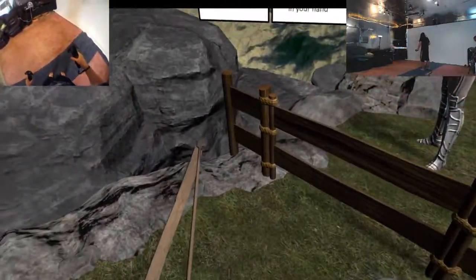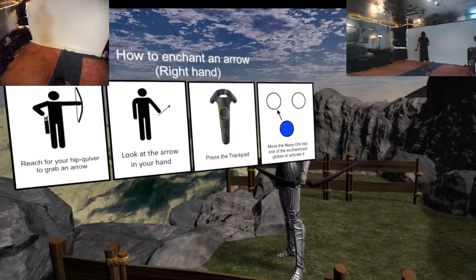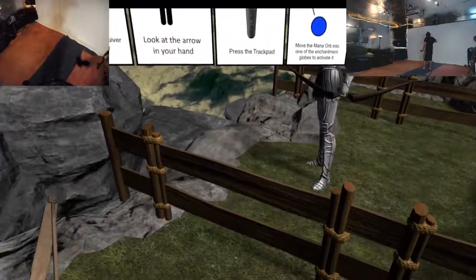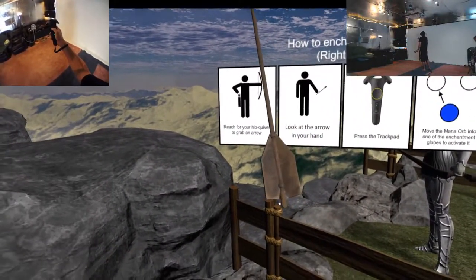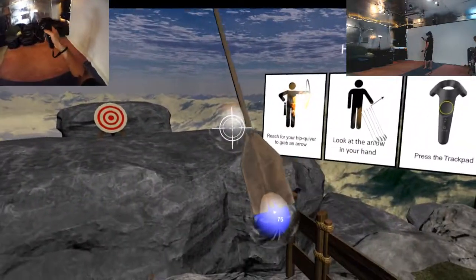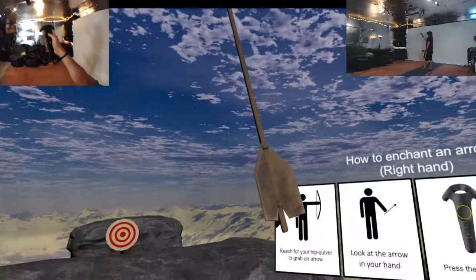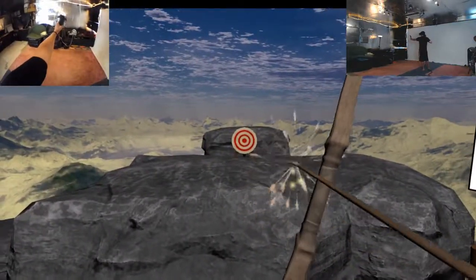Now try this — reach for your hip quiver, grab an arrow, look at the arrow in your hand, press the trackpad, move the mana orb into one of those enchantment globes to activate. Press the... oh fuck, what'd I do? These are different mana things? I'm gonna go with fire. Yeah!